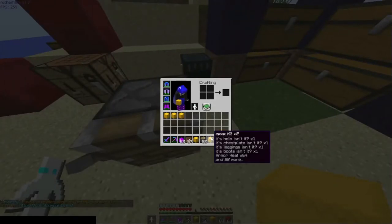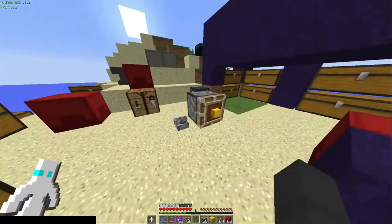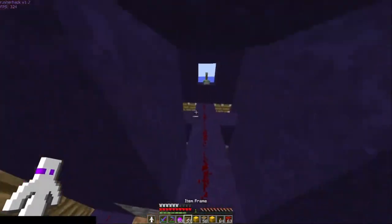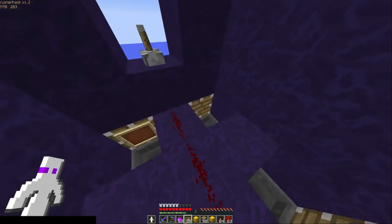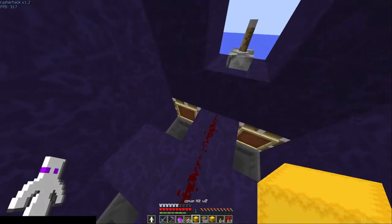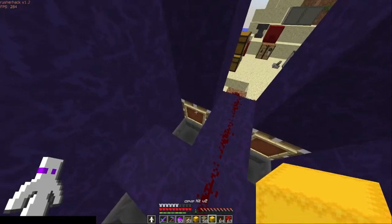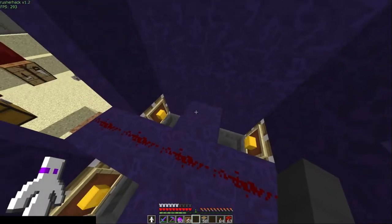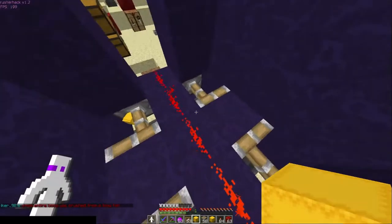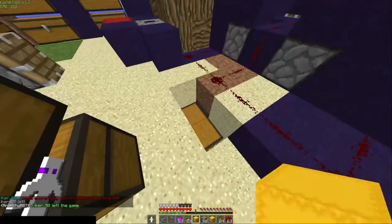You get multiple kits — we've got four kits — and we can do this over and over. The way this works is: go item frame, item frame, item frame, item frame, then put the kits in — one, two, three, four — then flip the lever. You'll get kits that come on top. Pull the lever away and they'll go into the hoppers and then into this chest.